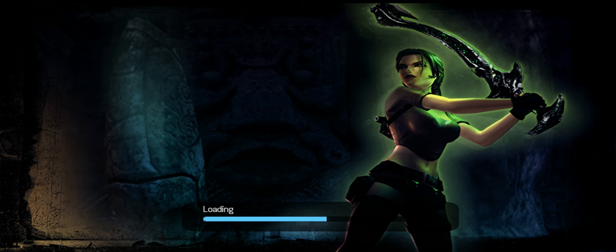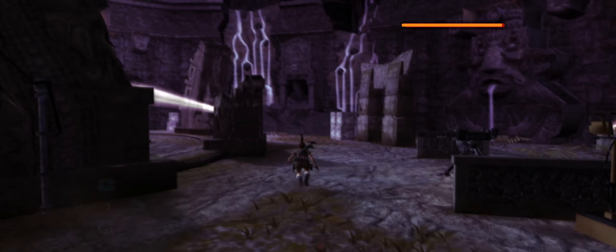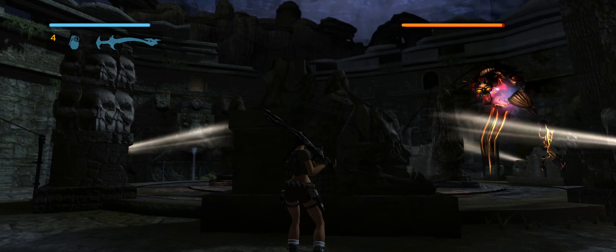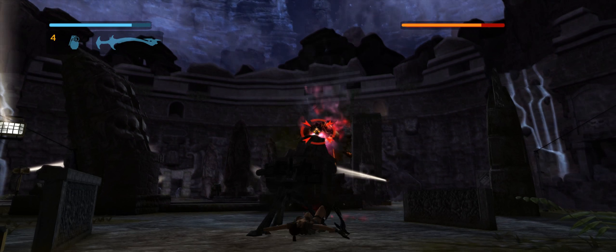Today I'm going to show you one of the easiest ways to beat the final boss in Tomb Raider Legend. There's a trick to hide behind one of these lower walls and somehow you can shoot through walls.